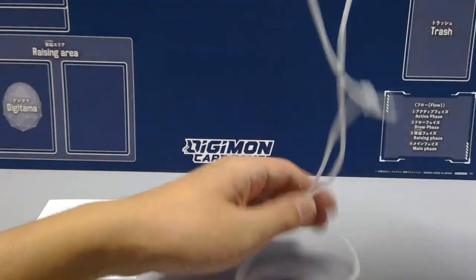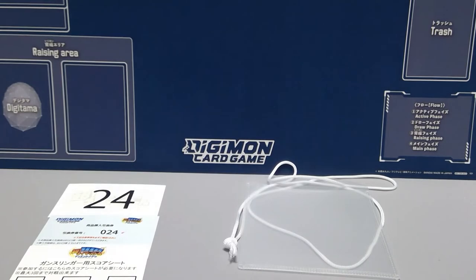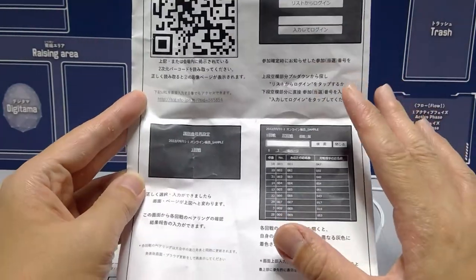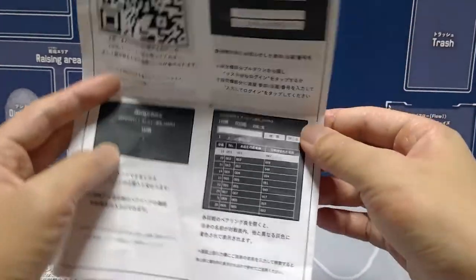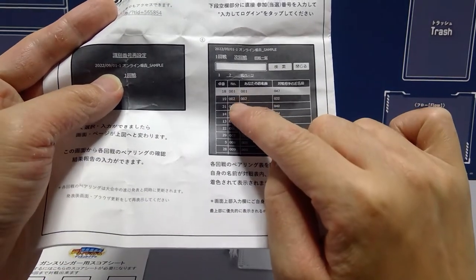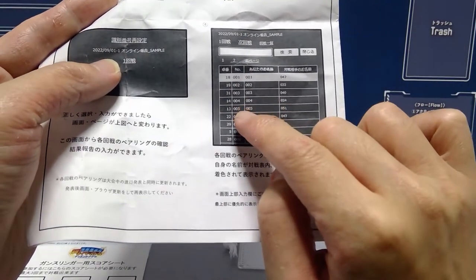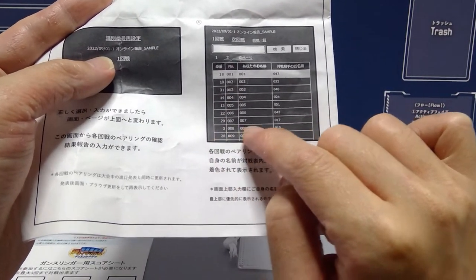This was the first large organized tournament I've been to here in Japan. Basically you scan a QR code and it brings you to a website that manages the event. It shows you the current round's pairings — you find your number and it tells you who you're up against and which table to go to. For example, if I was player three, I'd be versus player 40 at table 31.